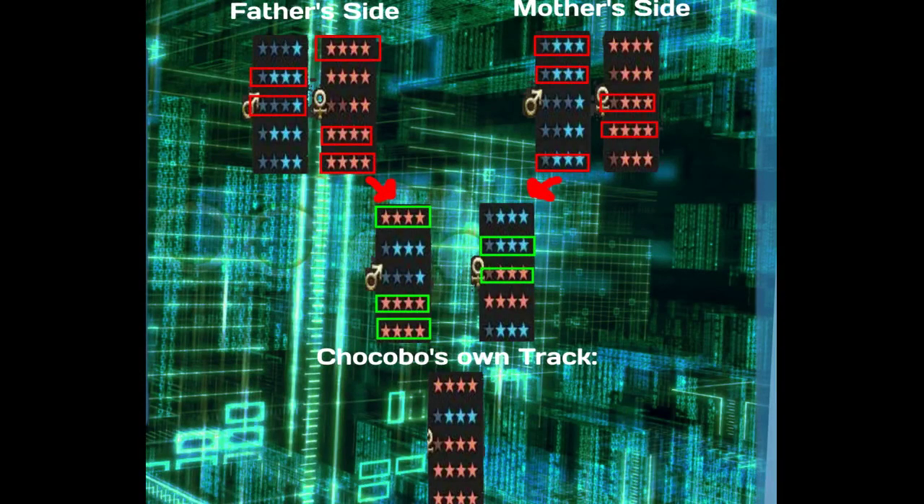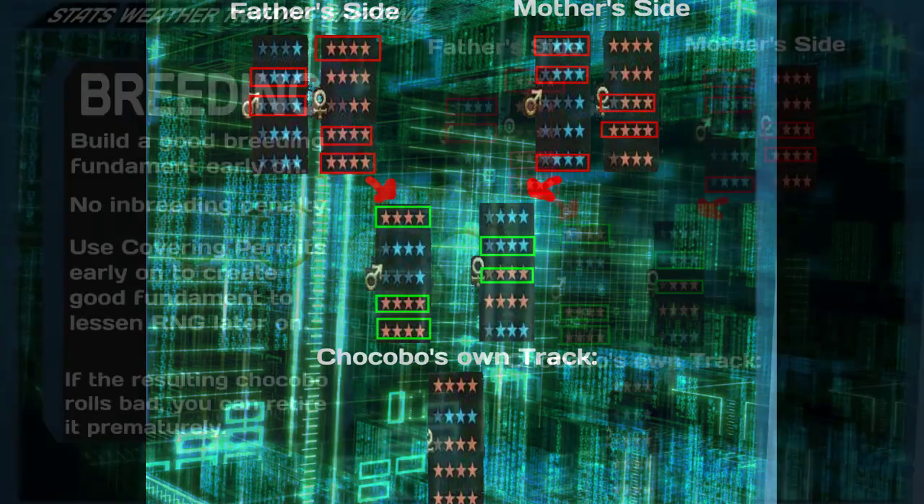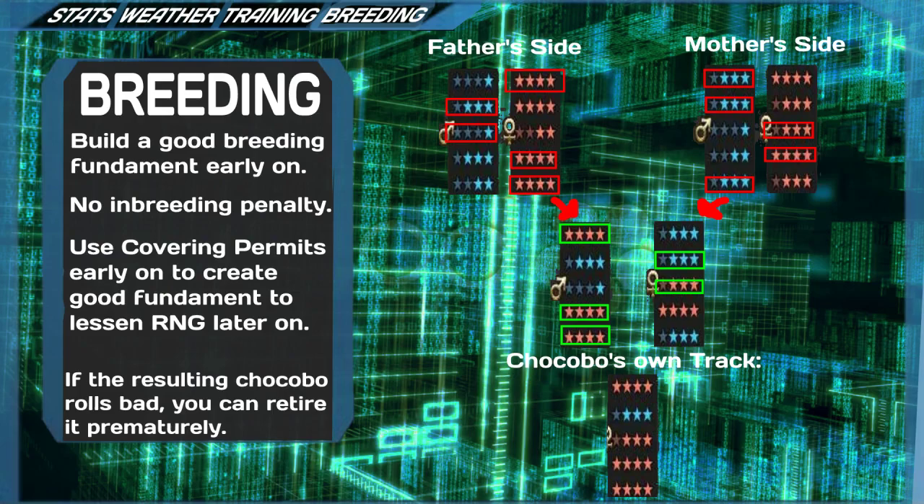Yes, this is confusing at first — in essence, it comes down to a large amount of 50/50 rolls. In order to avoid too much trial and error and to mitigate some of the RNG involved, it is advised to build up a good breeding stock early on in the process. The more 4-star ratings you have, the less chance there is of getting poor stats. Like most other games where breeding is involved, there are no penalties for inbreeding, so if you have a chocobo capable of passing down outstanding stats, feel free to give them a few more rounds in the barn until you have both a male and a female with great inherited stat lines. You could also keep buying coverings of the right pedigree and hope to be carried by RNG to save some time, but this can backfire and set you back a bit.